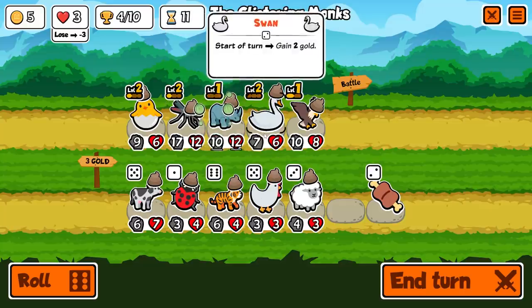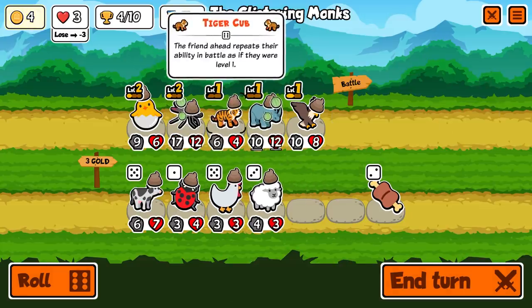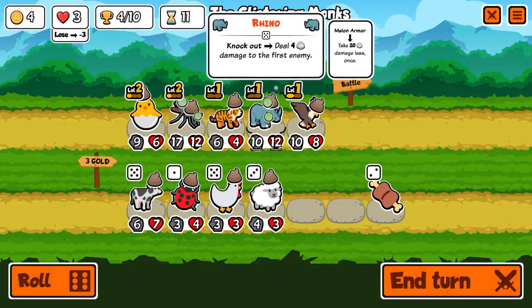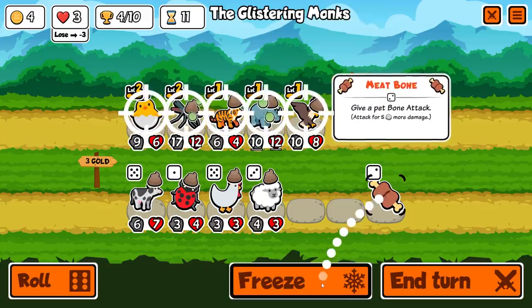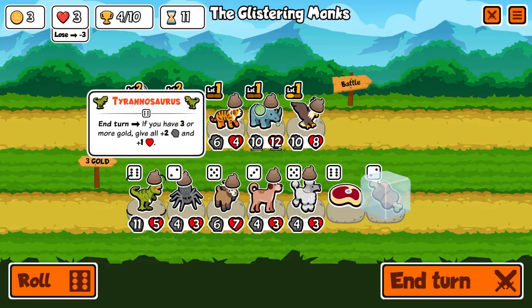Then I'm maybe going to sell this swan — controversial choice again. But I'm going to put the tiger behind the rhino, because now if the rhino knocks something out, he's going to deal eight damage to whatever's in front of him, which can actually set up a chain reaction of just killing everything — especially if there are summons. I'm actually going to freeze this meat stick to see what it'd be against our eagle. There are a few different ways I could go from here.